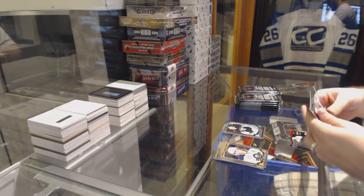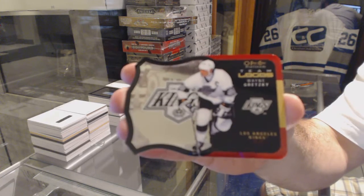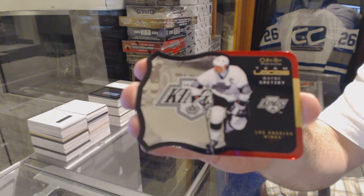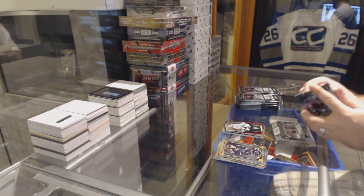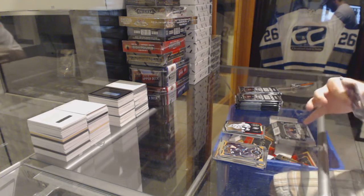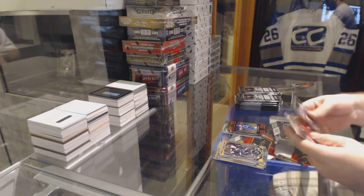We've got a Gustav Olofsson Marquee Rookie and a Team Logos of Wayne Gretzky. Superstars — Vladimir Tarasenko.